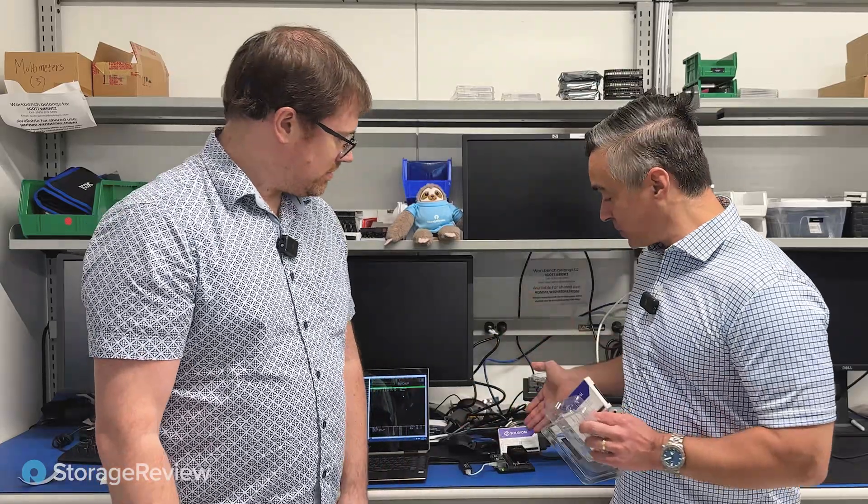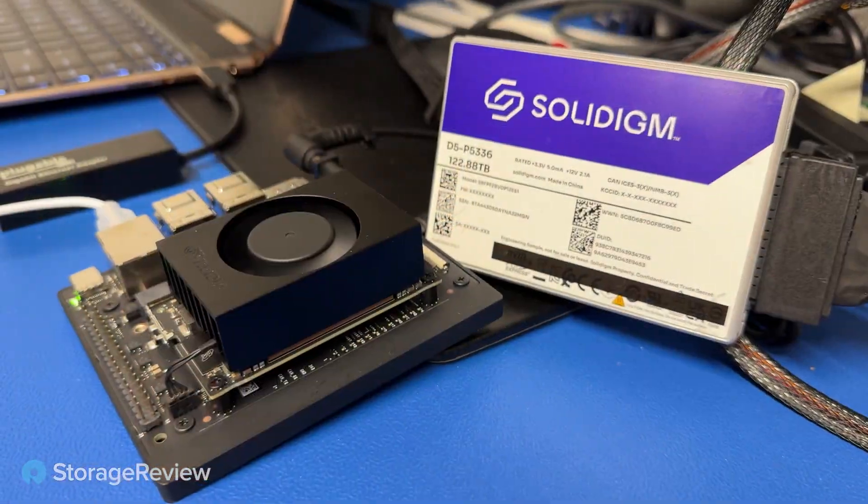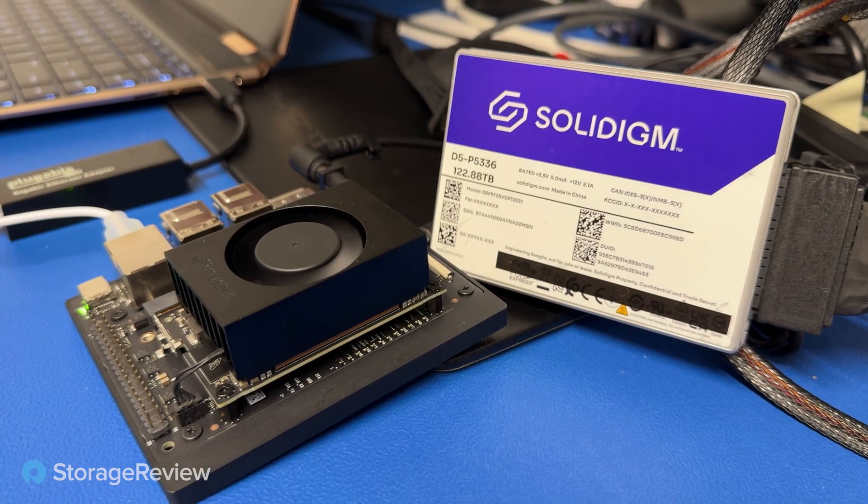So we also have the Jetson Orin Nano Super — a really powerful device at $249, an amazing development platform. We've seen other Jetsons before and they're fantastic little kits. They're designed to either act as development platforms or industrial use cases — not like a NUC for only small use cases. It's where you might develop on a new platform and then go deploy. This little guy has 67 TOPS and can do more than a low-end laptop, or even a powerful laptop.